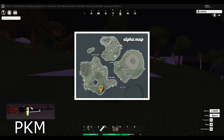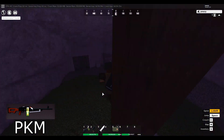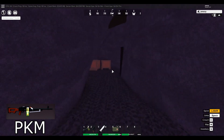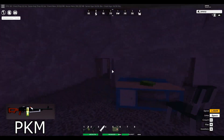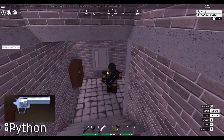The next rare weapon spawn is the PKM, which spawns at the bunkers on the main island at the very southern tip. When you come here, go down the main hole, then down the hallway all the way through these doors, all the way down into the cave. You'll end up in a small room that's kind of like barracks, and it spawns in the Soviet crate right there.